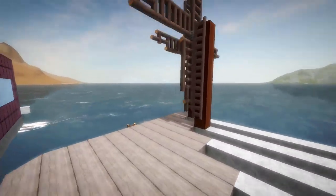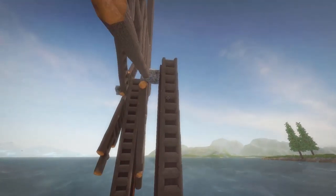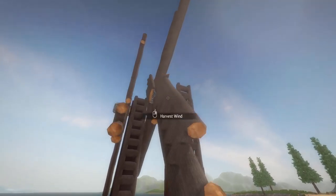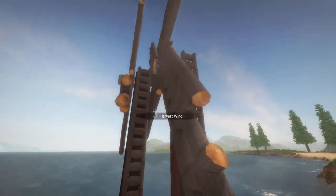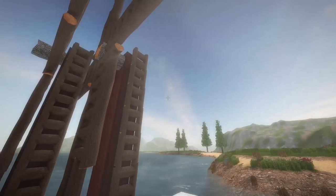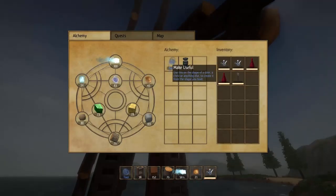It's pretty easy to build a wind harvester. You make a pole however tall you want, put one out, and if you want the blade to be four long, you do four on each side of the center and use the use-tool to create it.